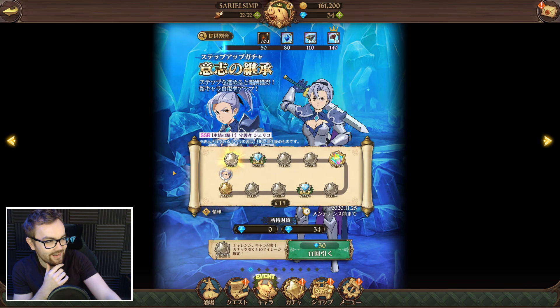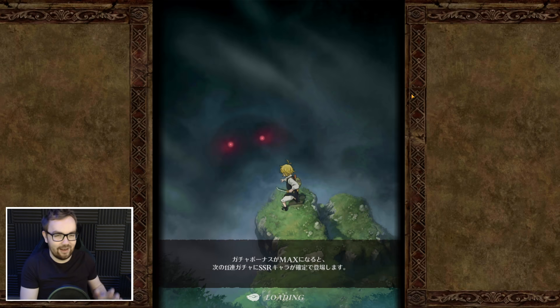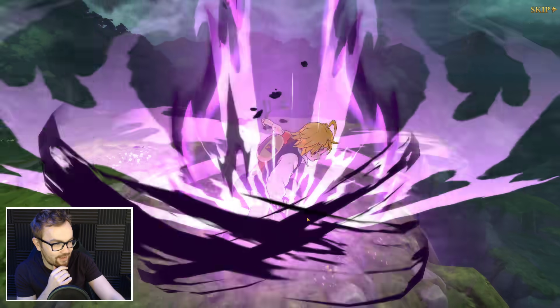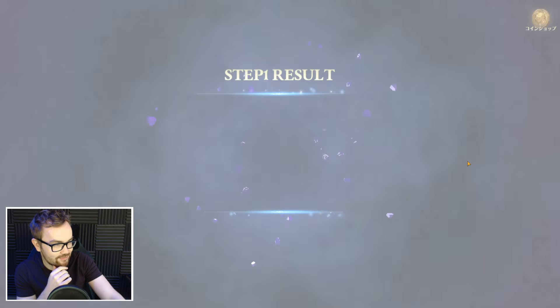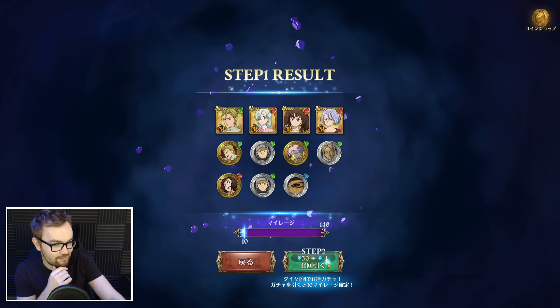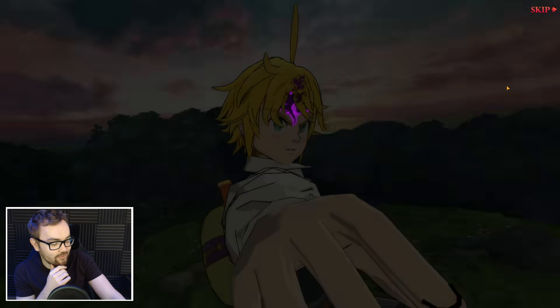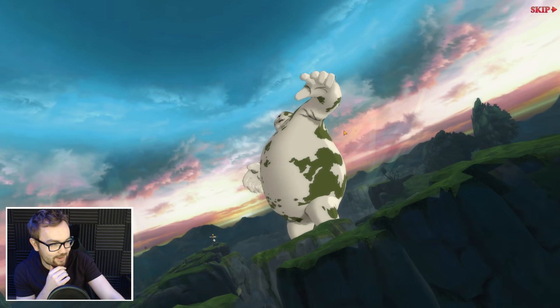To round off today's video, I thought we'd do two multis on the Jericho banner — just see if we can get anything crazy for a brand new account. I don't really suggest summoning on this banner if you're gonna make a new JP account. We've got Hawk next to us. I've named myself Sariel Simp, so it would be very nice to get Sariel. With the discounted step two, it's quite nice — means we get to do a second multi. We get a guaranteed SSR — straight into Sariel on Sariel Simp!